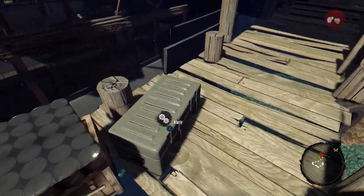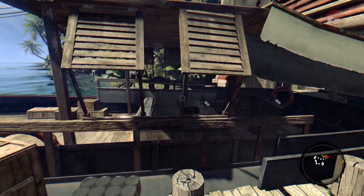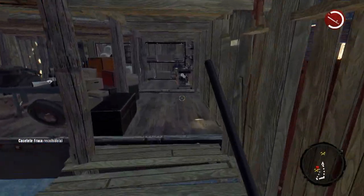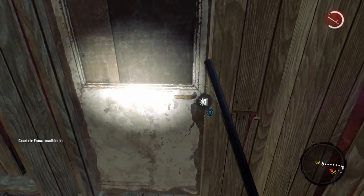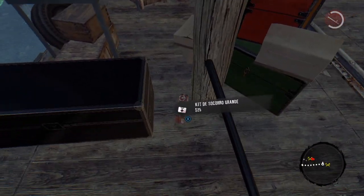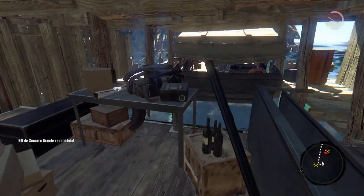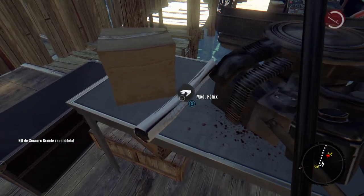Aqui está a primeira caixa de arma, ao lado desse barco. Peguei a primeira arma. Vocês não precisam arrombar essa porta. Aqui está o primeiro kit médico grande. E em cima dessa mesa tem o projeto de arma, mod fênix.